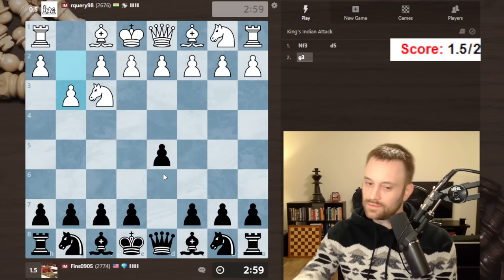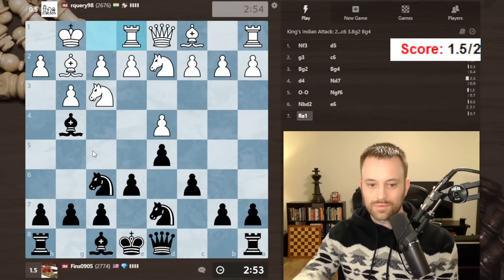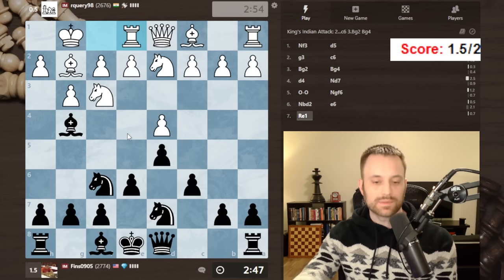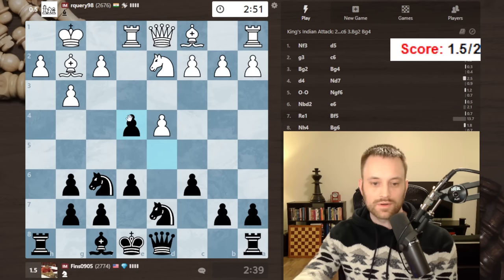I'm picking up on a tell from this player — they seem content to just repeat the position, probably due to the slight rating difference. So maybe I can capitalize on that tendency. They want to go to e4 — is there a way I can imbalance the position? C5 is kind of interesting. Bishop f5 — they'll chase me with knight h4. I'm going to invite this imbalance though, just to make things interesting.